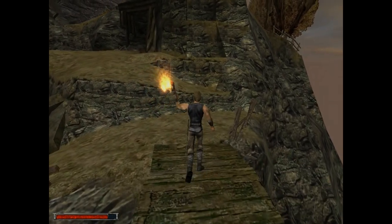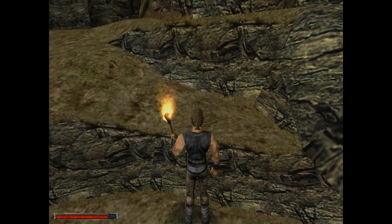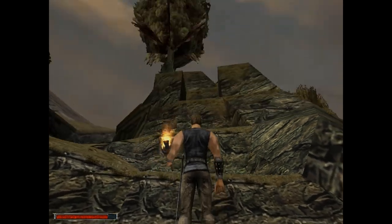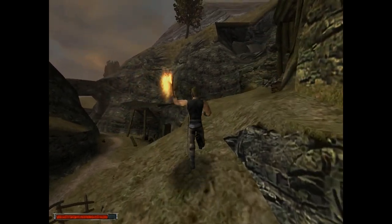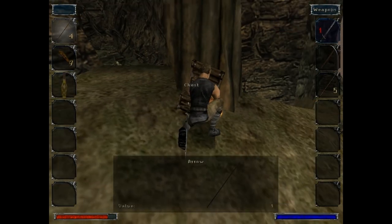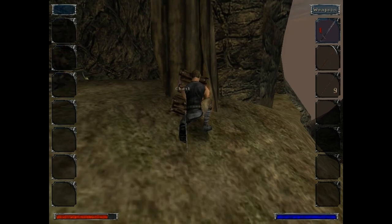Now, how the hell do I get up here? I know it's possible. Let's look around. We gotta hold the jump key, then push forward — not entirely sure how that works. More arrows, more coins, more beer. Thank God.